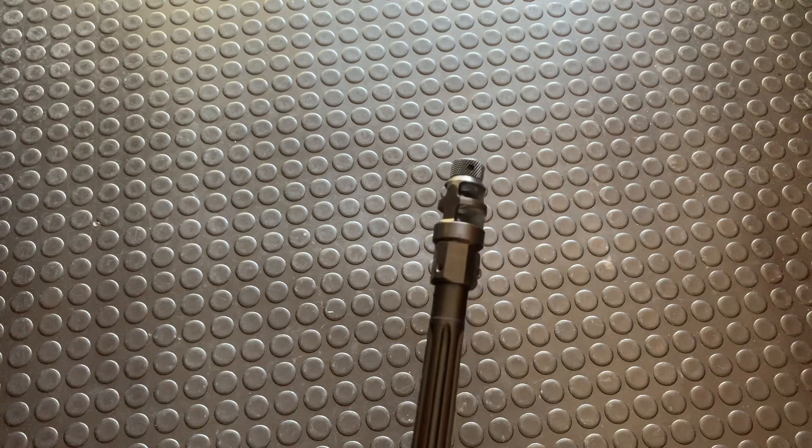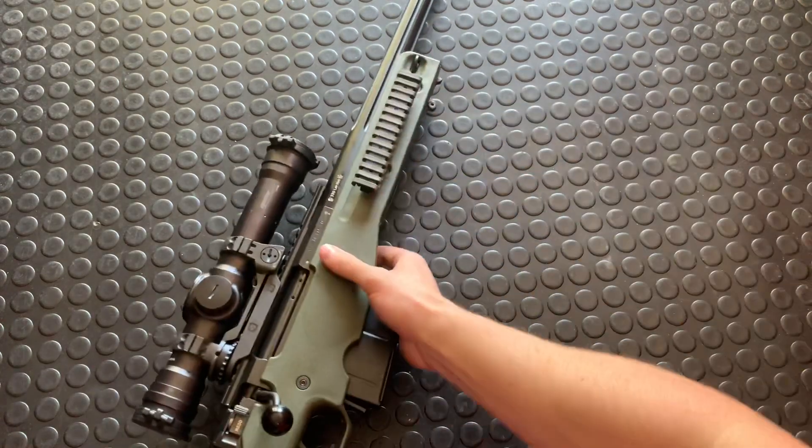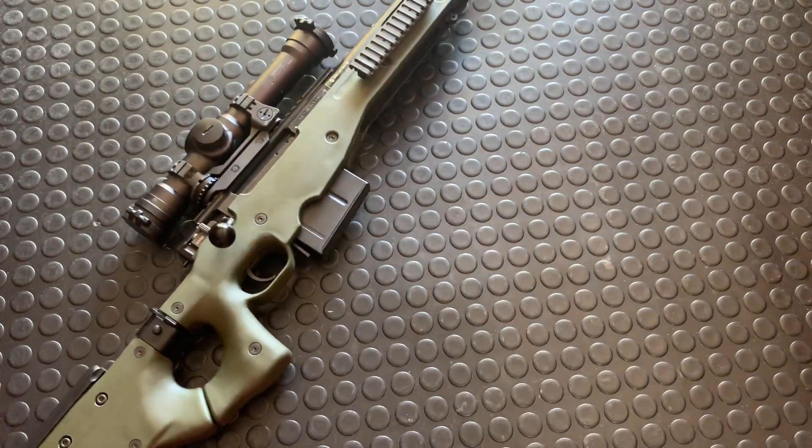We've got a fluted barrel and a big two-port muzzle brake just to help with the recoil. And it's even got a little threaded end cap on it so you can throw a suppressor on it. Unfortunately I can't, because I'm in Canada, but most other people can do that actually.